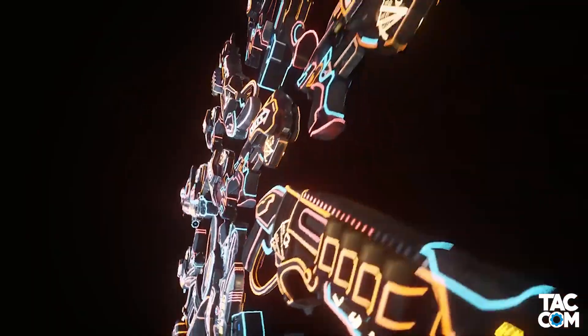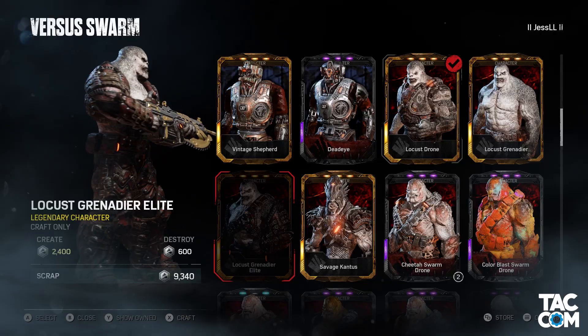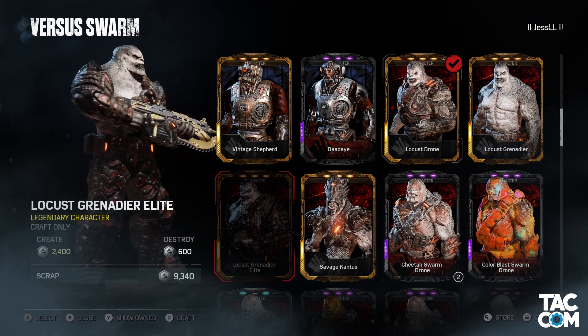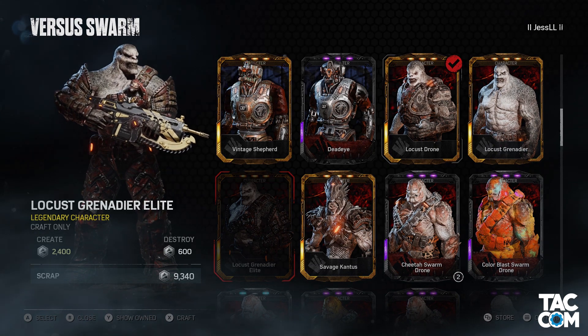If you're interested, though, these packs have a modified RNG system and have a pretty good chance at the eSports skins. In other skin news, if you haven't gotten the Locust Grenadier Elite, you're in luck. He is May's craftable character and he's now available. And for any of you who want to, he's also scrappable now as well.